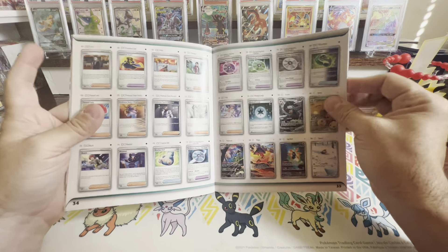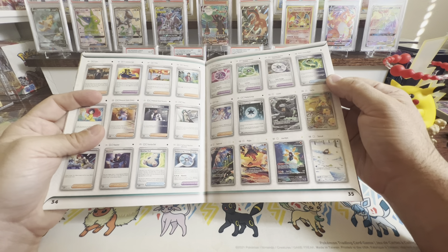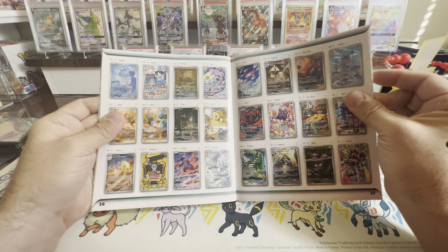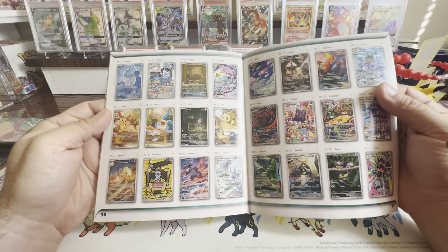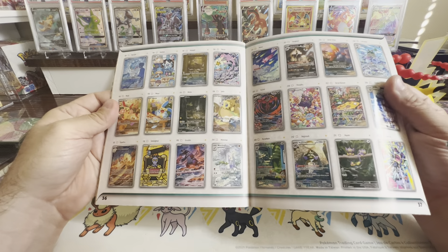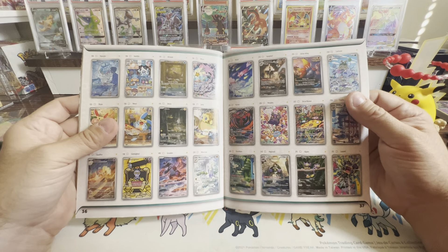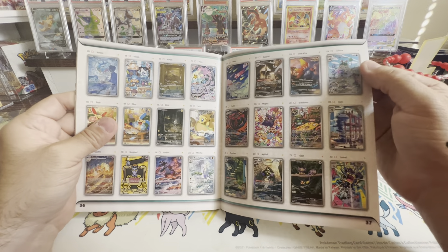We'll go ahead and open up an Elite Trainer Box, then open up the singles, then go with the next one. Let's start with this one first. I like getting both of these so I can have the books for them. I love those player guides and they come with different little promo cards.